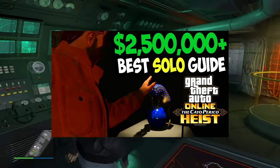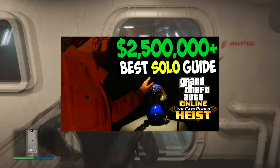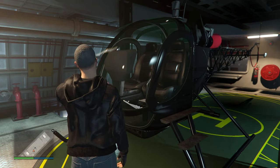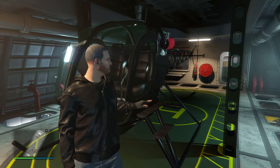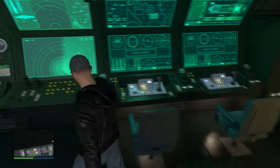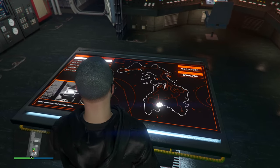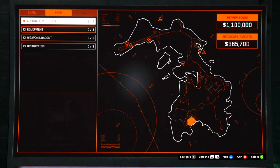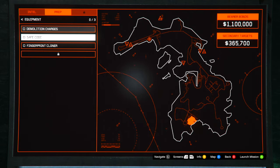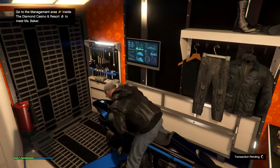While doing Cayo Perico, you can also be earning Nightclub money and Auto Shop money — those passive income businesses will be working in the background. And the best part is you can do it all in completely solo sessions without ever having to speak to another person. So if you've got $2.2 million, don't have a submarine, and want money for the next GTA Online update to buy new cars and businesses — click the link to the Cayo Perico solo money guide in the description and just do it over and over until you've got millions. Easily the best way to make solo money in the game.